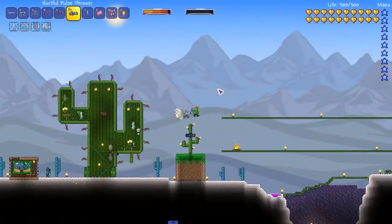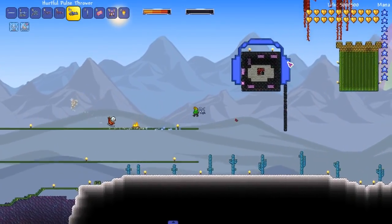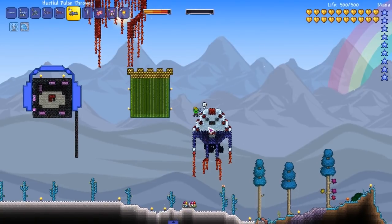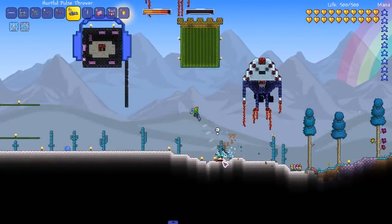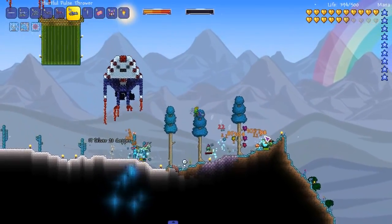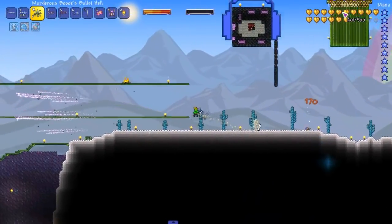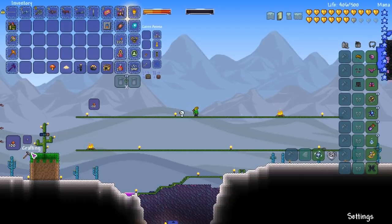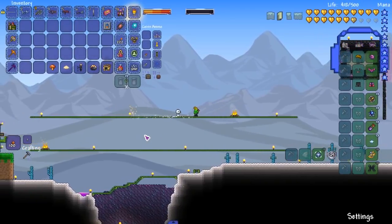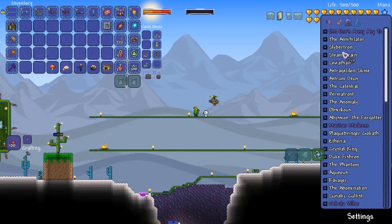In this desert during my stream, I have a thing where if you donate 100 bits at once you can request something for me to build. There's a peppermint butler from Adventure Time, a cactus with a crown, somebody's Minecraft skin head — the list goes on. Our hearts are finally at 500, so we have enough health. Let me regen a little bit and then we'll start the first fight. If this steam armor is better I'll probably upgrade to it. We fight at night.